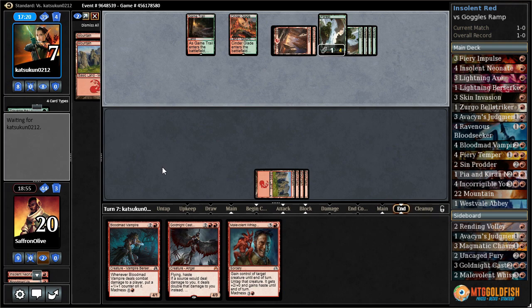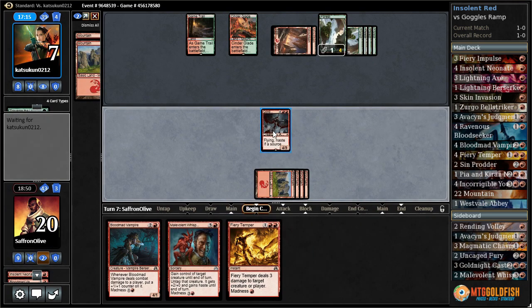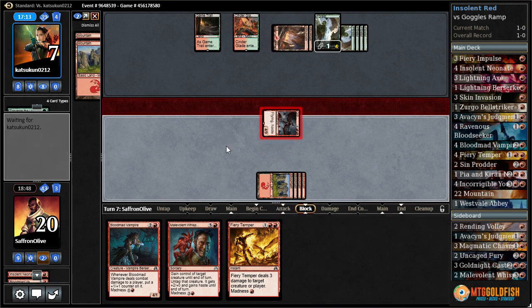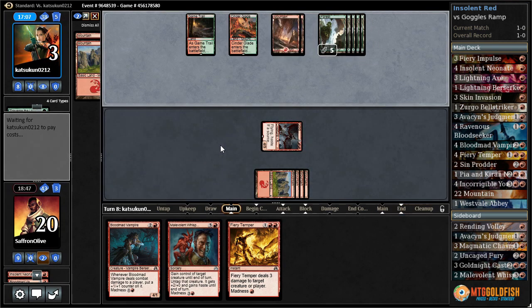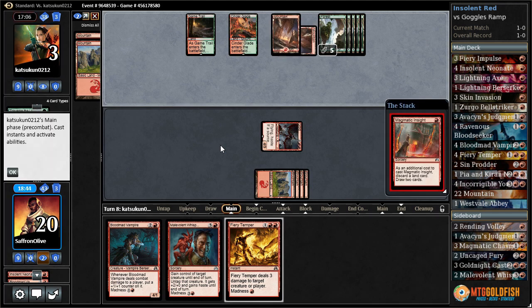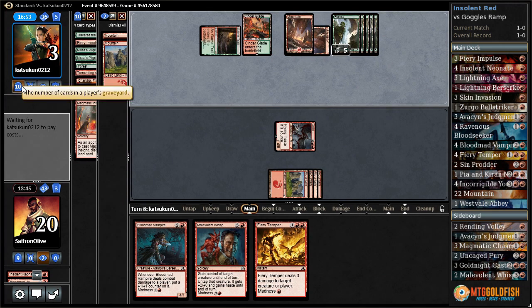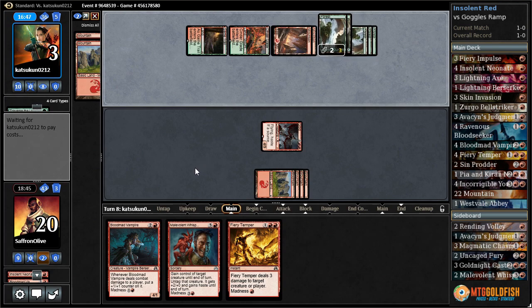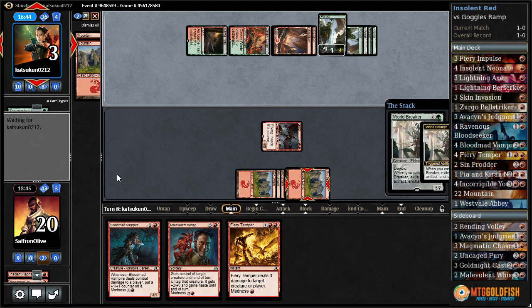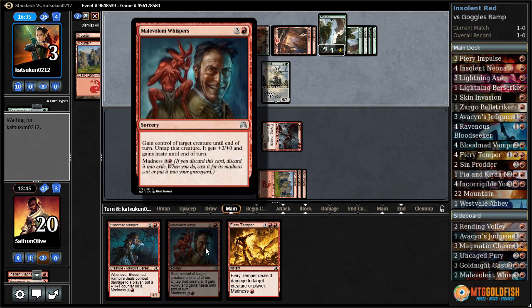Secret sideboard tech time — Fiery Temper, Gold-Knight Castigator. Hits our opponent down to three. Opponent, this is it — you pretty much have to kill us this turn or you die to Fiery Temper. Magmatic Insight. Surging a Fall of the Titans can kill Gold-Knight Castigator and hit us — one two three four five — but it doesn't kill us. Well, it does double thanks to Gold-Knight Castigator, so that's 14. 14 is a lot. They go with Worldbreaker instead. All right — Fiery Temper for the win. Also land for Malevolent Whispers for the even sweeter win.